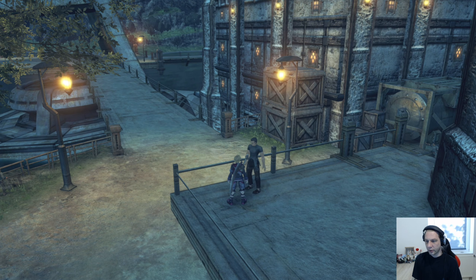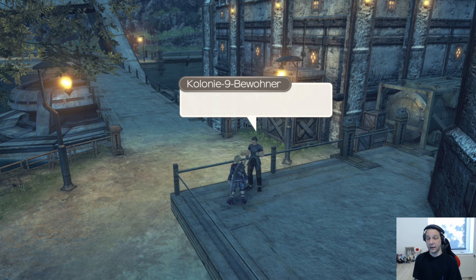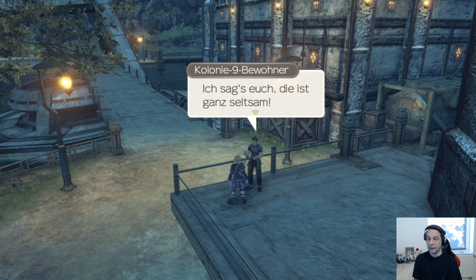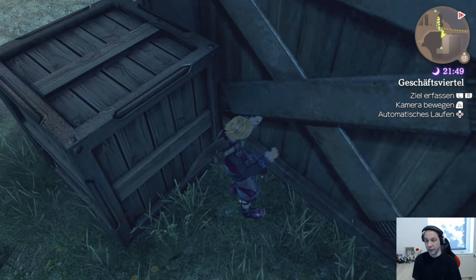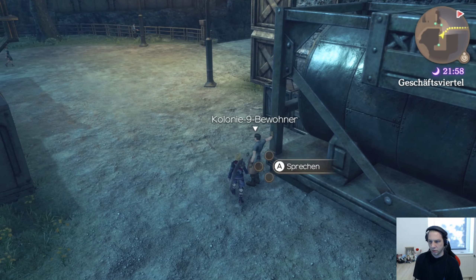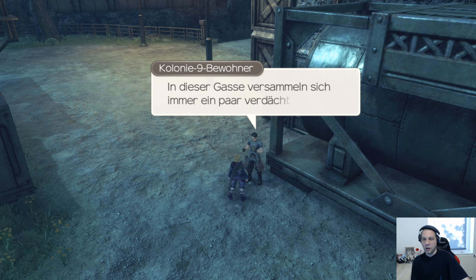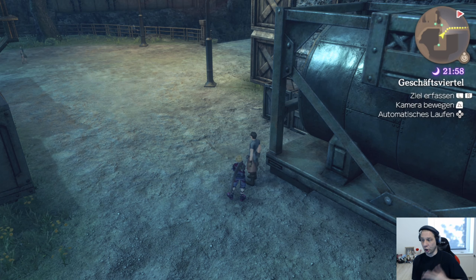Wir sind da links gegangen und dann ging's noch geradeaus. Koloniebewohner 9: Hier steht jeden Morgen dieselbe alte Dame und sie redet immerzu dasselbe. Die ist ganz seltsam. Ja, jeder braucht sein Fetisch, sag ich immer wieder. In dieser Gasse versammeln sich immer ein paar verdächtige Typen. Die führen doch garantiert nichts Gutes im Schilde.